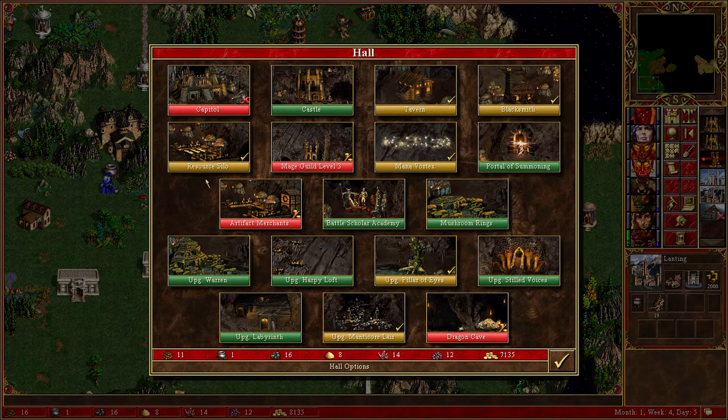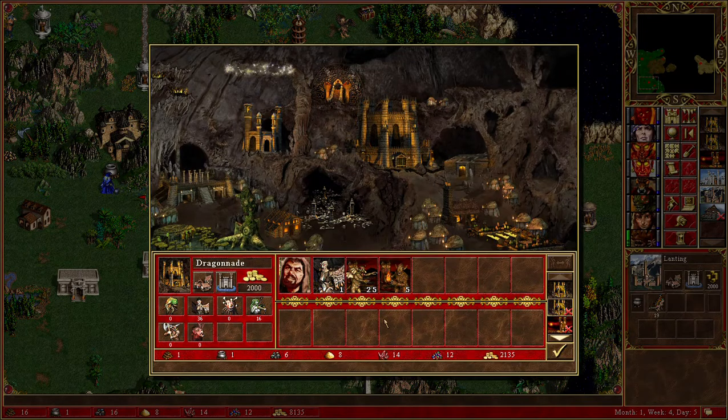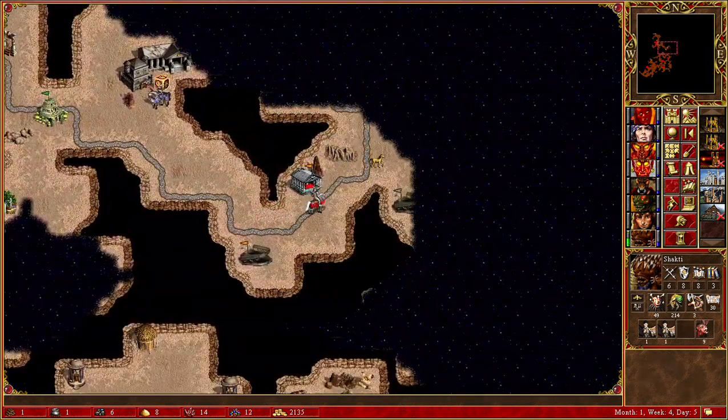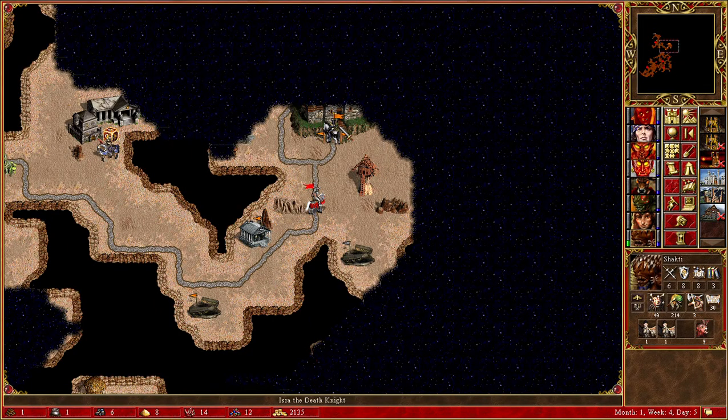The other turns previously in this video I didn't have the money to do it, so that's why I didn't check. Here we see Isra — wow, that's earlier than I expected. And there's even a Rampart town here, and there's a citadel.